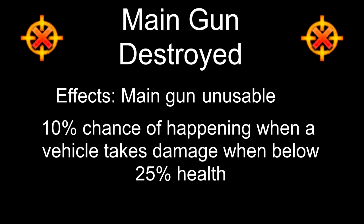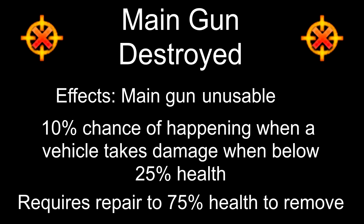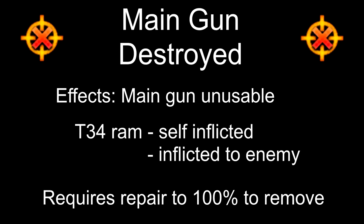And finally, we have main gun destroyed, which renders the main gun unusable. This is one of the last random criticals remaining in the game. There is a 10% chance for a vehicle to receive main gun destroyed when it receives damage leaving it below 25% health. This requires repairs back to 75% health to remove. There is also a second type which can happen to the T-34 and the vehicle it's ramming, and this requires repairs back to 100% health to remove.